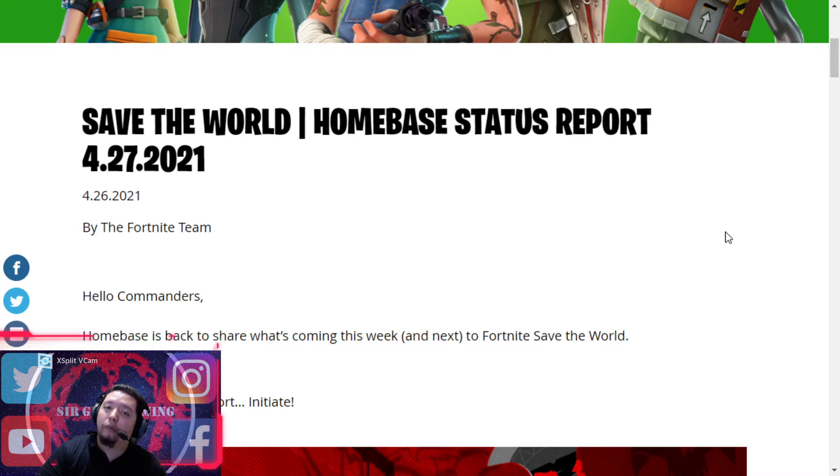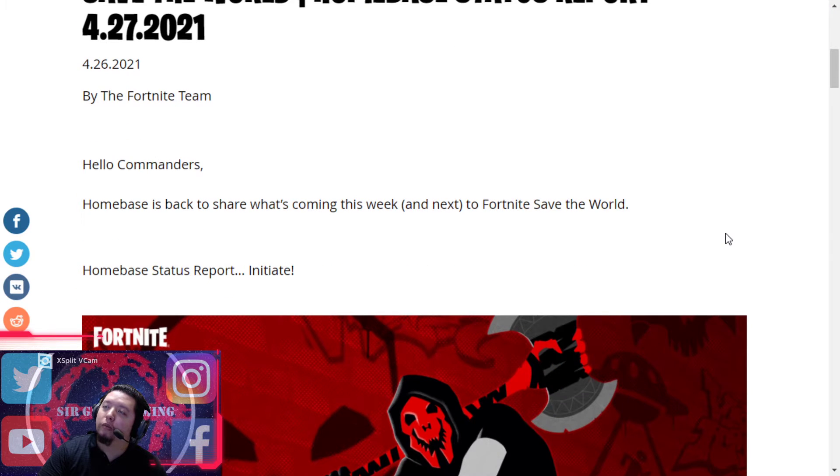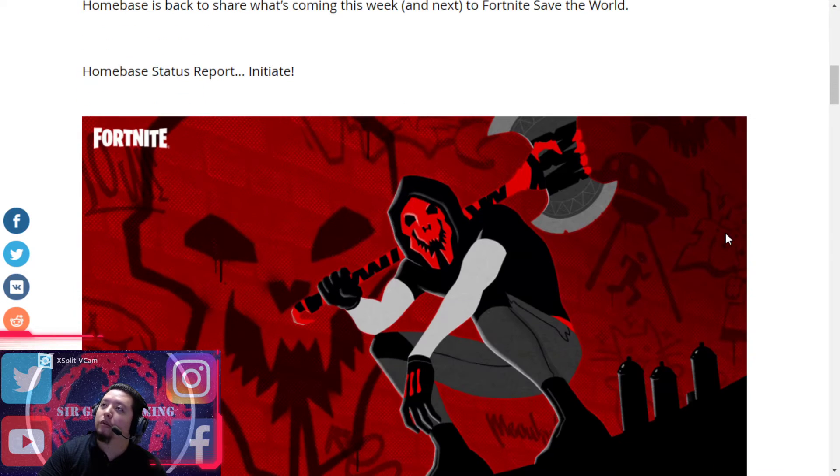We got the regular home base update and apparently they're doing a combo deal with the Fortnite Crew for next month. They're including Save the World and a new hero — well, not exactly a new hero, but you can see the picture here.